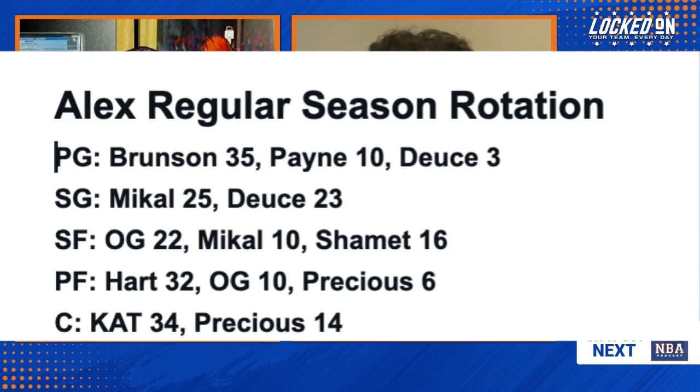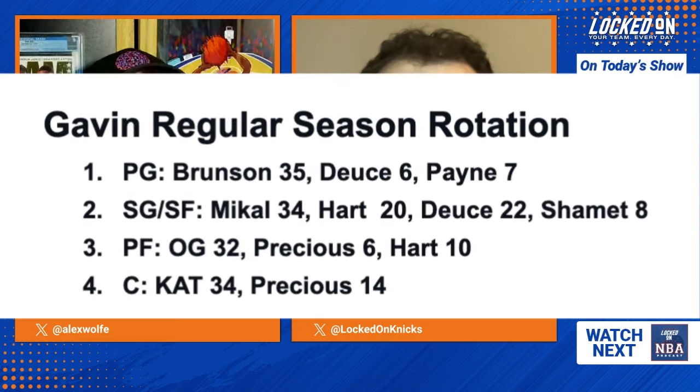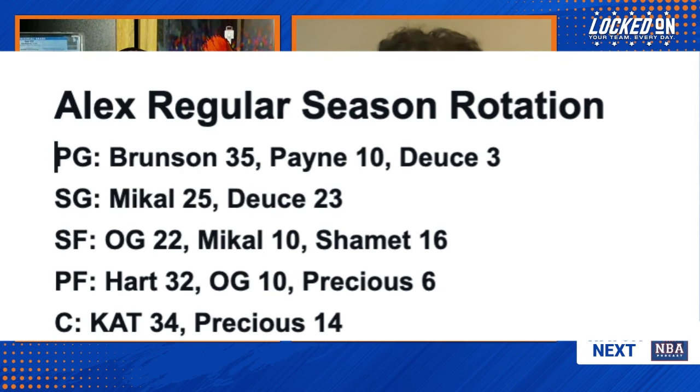It's the en vogue position to discuss given current events, but Alex independently arrived at the exact same numbers: 34 minutes for CAT and 14 for Precious. Precious also gets six minutes at the power forward spot — that's the sweet spot. You don't necessarily want that CAT-Precious pairing going for more than about 10 minutes a game, matchup dependent. Against a team that's just enormous across the board, sure, but otherwise Josh Hart gives you good minutes, and you'd want to experiment with OG at the nominal four with CAT quite a bit as well.